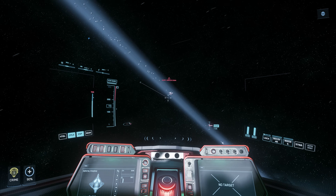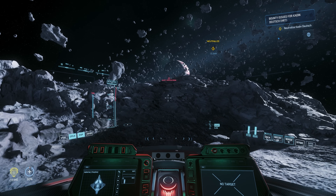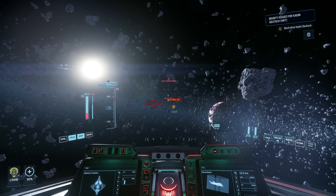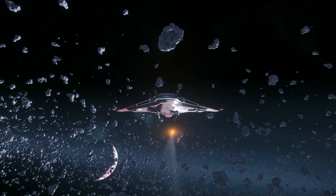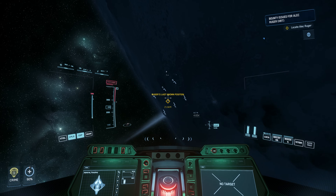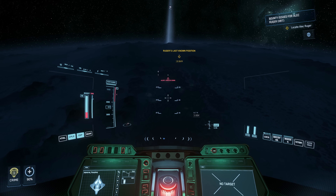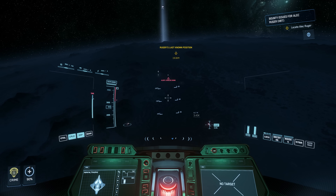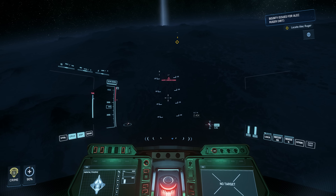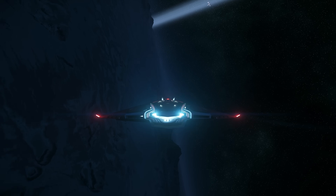Now let's go to an asteroid field. The asteroid field does not affect my ambient noise — all my ambient noise is still zero. Now I'm jumping into an atmosphere. You can see my ambient noise for IR is slowly increasing — 144 — as I go lower to the ground. Around 148. I guess this moon is emitting heat, because IR is heat.